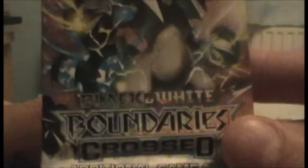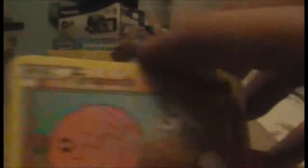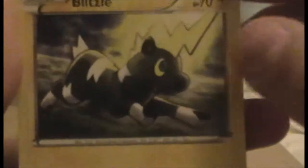Let's do Boundaries Cross next. It's a very nice Kyurem and Reshiram pack — Boundaries Cross. Never got any of these before, but now I have an excuse to start collecting them because I have some already. We have a Trapinch — looking adorable — a Duskull — looking creepy — a Blitzle — charging — an Energy Search — very handy — and a Scyther. I like Scyther; his artwork is consistently awesome across most of the sets.